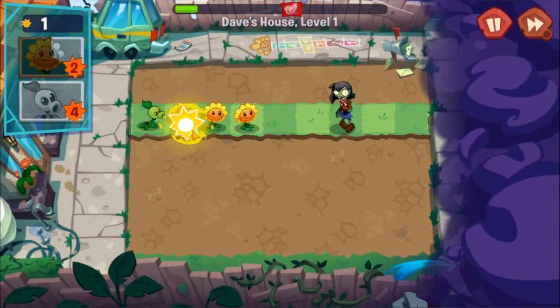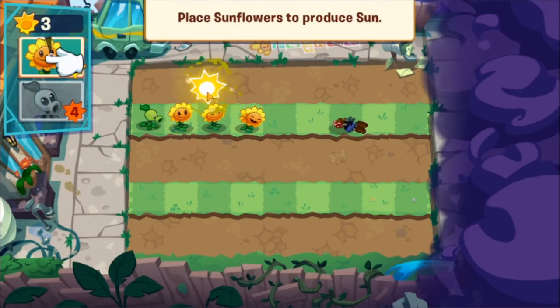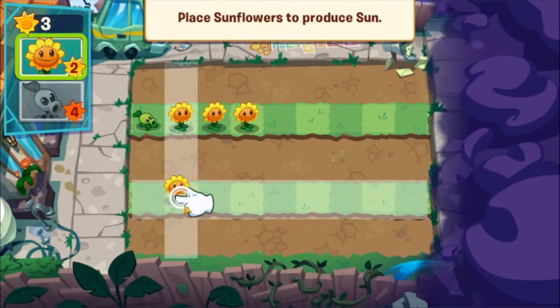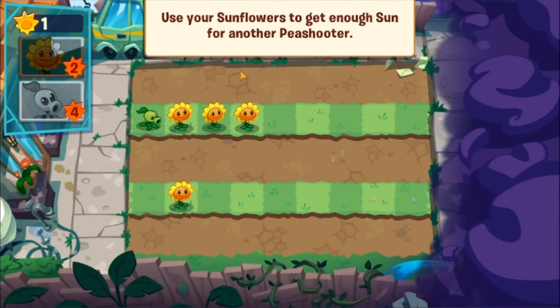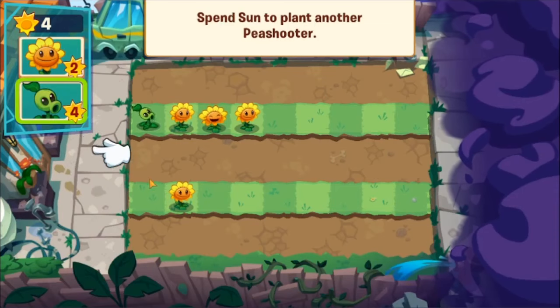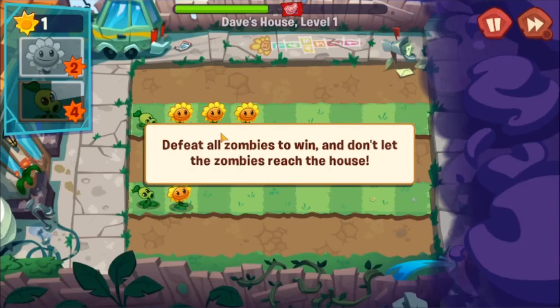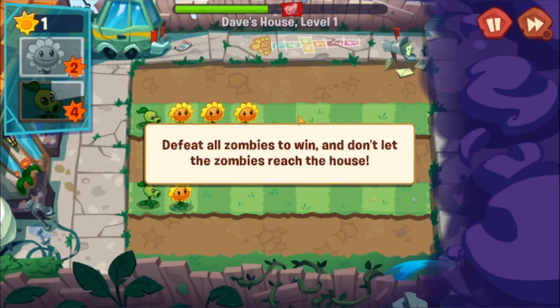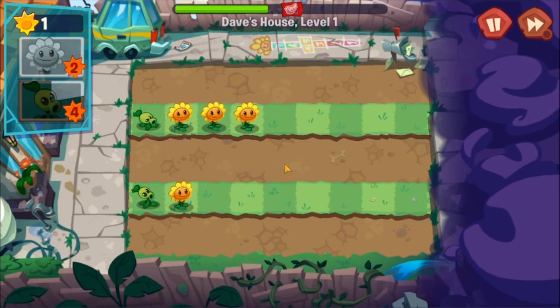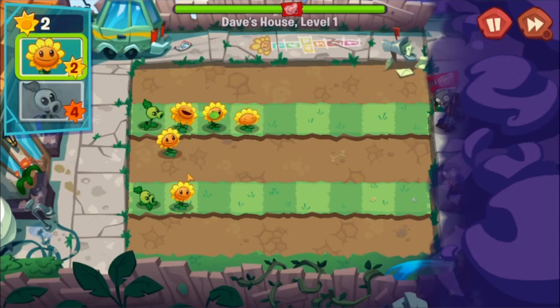I see they updated the design. The sunflower wasn't a placeable character in the original betas — before, it just produced sun on its own. Maybe they added that to create more interaction in the game. They also start with these two lanes instead of the middle lane as they do at the beginning of the first and second game.